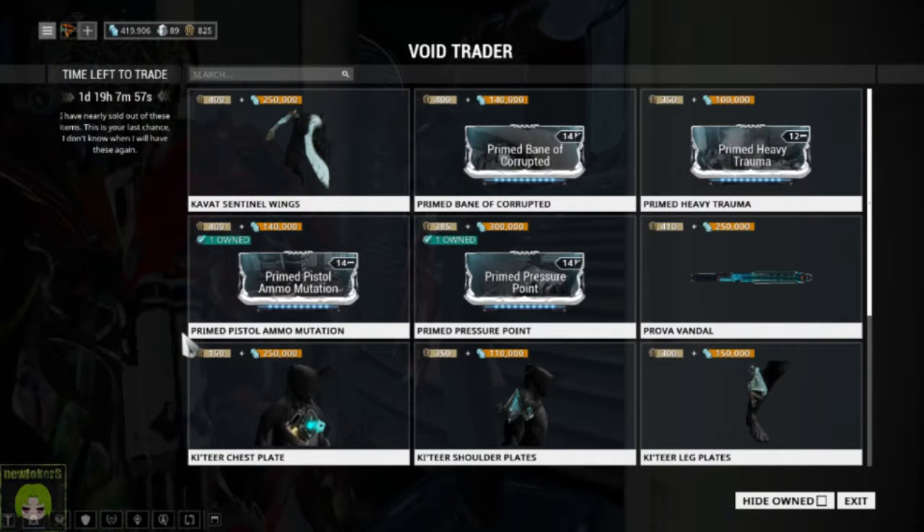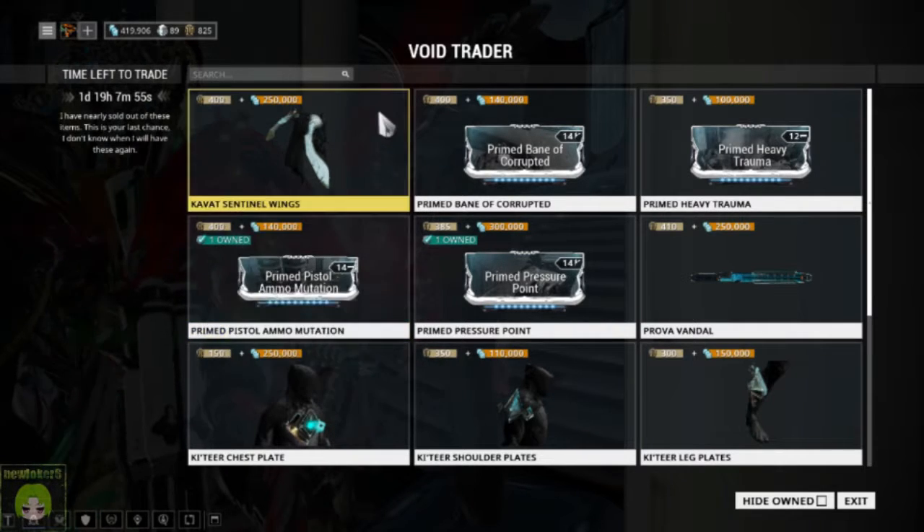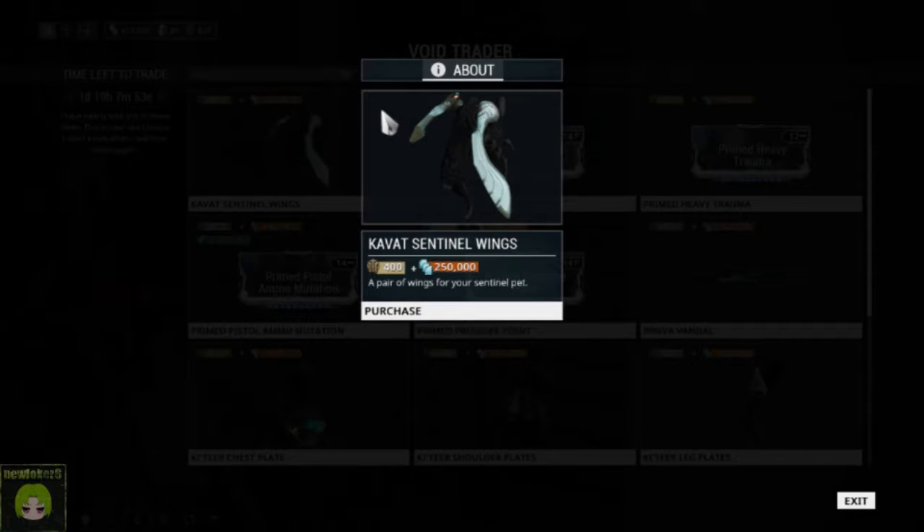We've got a Kavat Sentinel Wing. I don't know what the Kavat wing part is — maybe that's part of one of the Kavat armors that don't do anything. But if you like those wings from whatever they're from, you can now get them for your Sentinel.